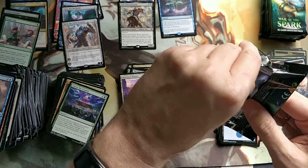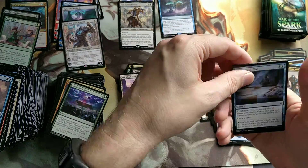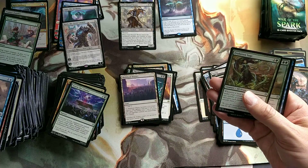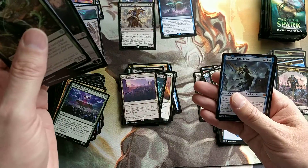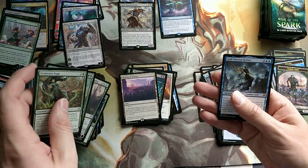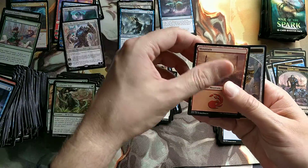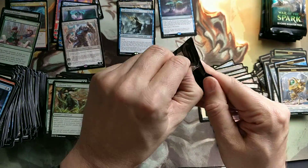Including Teferi - the big Teferi is going to be rotated out. God Eternal Kefnet. So this is a god box - it has been confirmed.